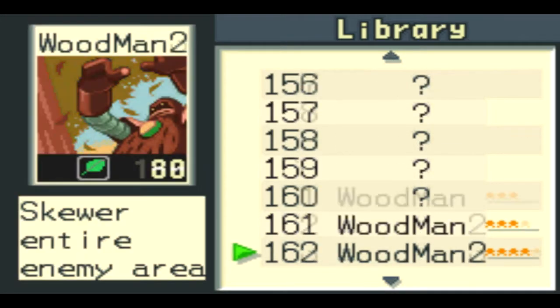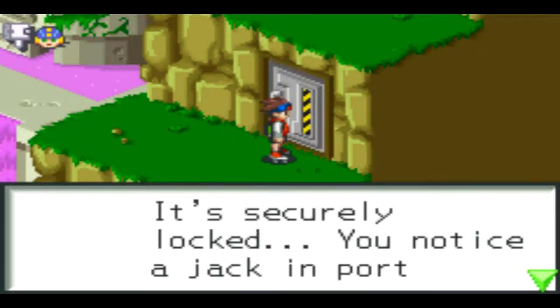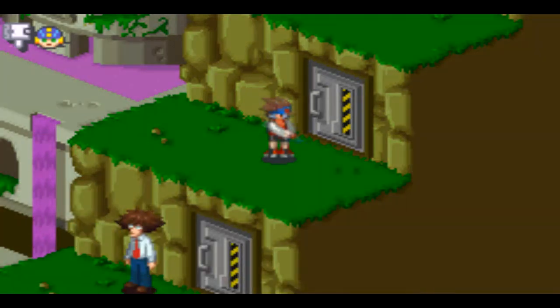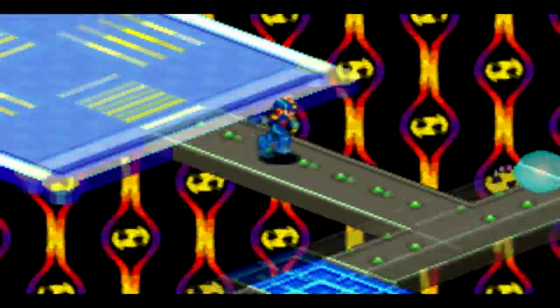I've pretty much got just about every single nav in this game so far — nope, security locked. So let's go on to area four of this dungeon, which is the traffic light system.